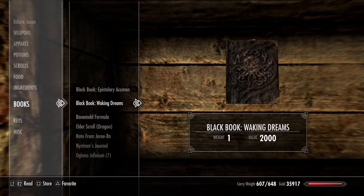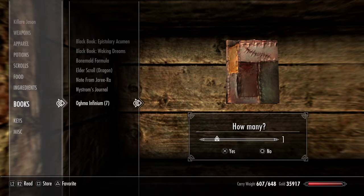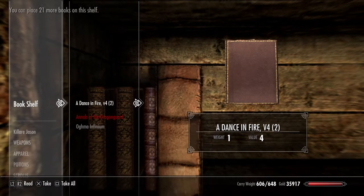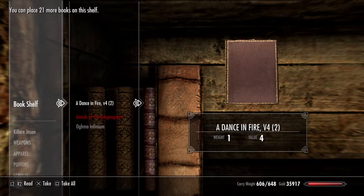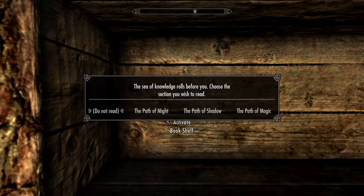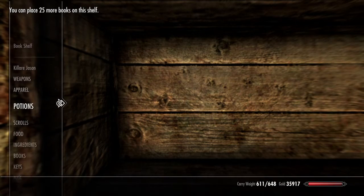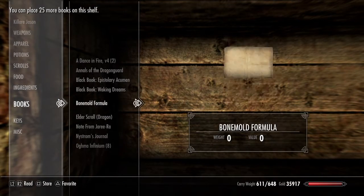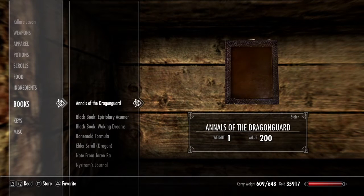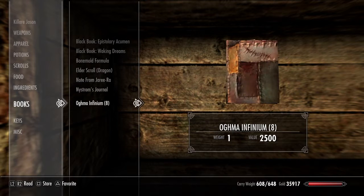After you put one on there, press Circle and then press X straight away. Then press Square and press X straight away — you've got to be really fast. Do not read it, and you're rounding up. Now I've got eight. Put three books again, put one book of the special one, press Circle, and press X loads of times.